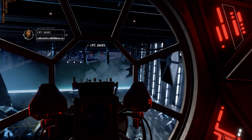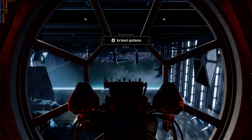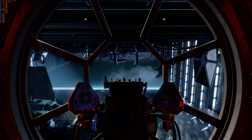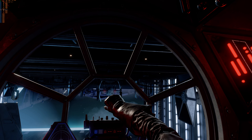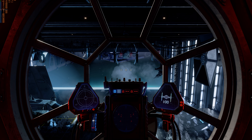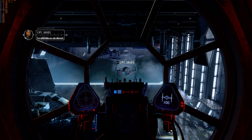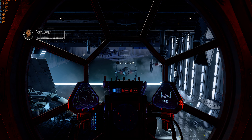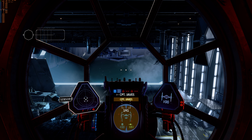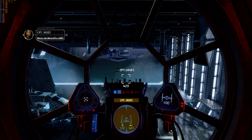Begin preflight checks. Pilot, boot up your cockpit systems. Understood. All systems up and running. Preflight complete. Let's get a clean launch. Lock onto my fighter. Forward sensor online and tracking. Now throttle up and deploy out of the hangar.